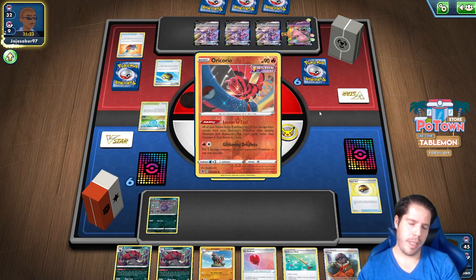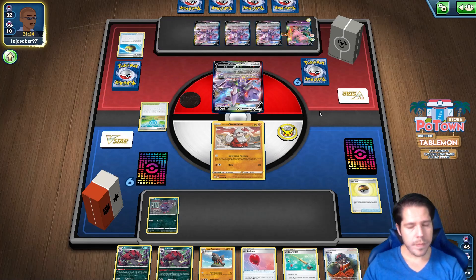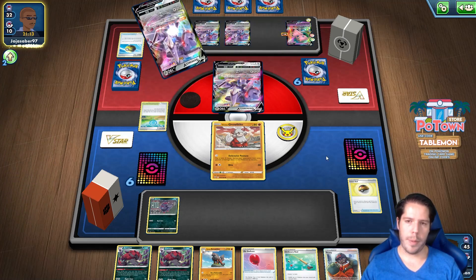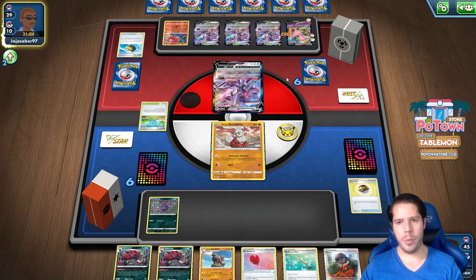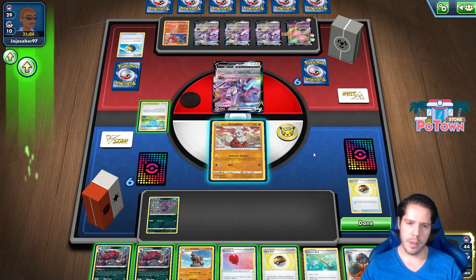There's a Quick Ball. There's an Oricorio — well, that's unfortunate. Of all the Pokemon, I was not expecting them to go grab that. That does save them from my TNA KOing the Mew, unless I have a Choice Belt attached. But once that Mew goes down it's game over, so that's all I need to worry about at this point.